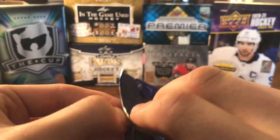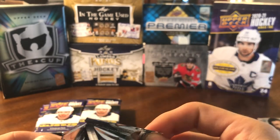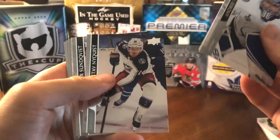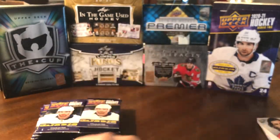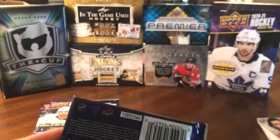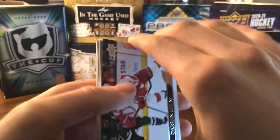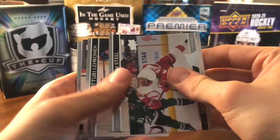Last pack of the second stack — this box is a success. If you're just watching, I don't know how it can get much better. We've got an Award Winners of Roman Josi — he won the Norris last year, great defenseman for the Nashville Predators. It's always interesting that defensemen just don't carry the same card value as forwards — Josi's Young Guns is only going for about $30 to $40.